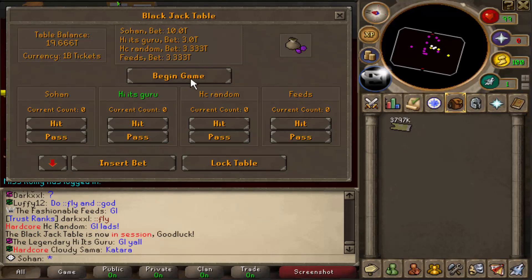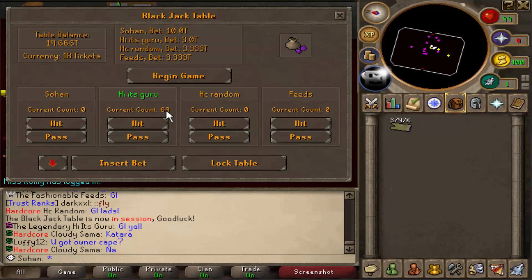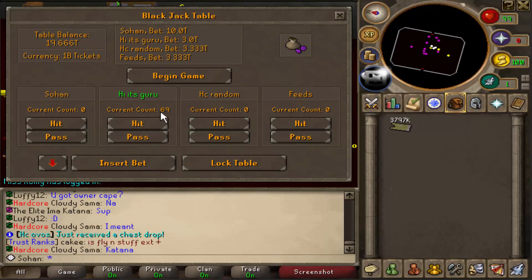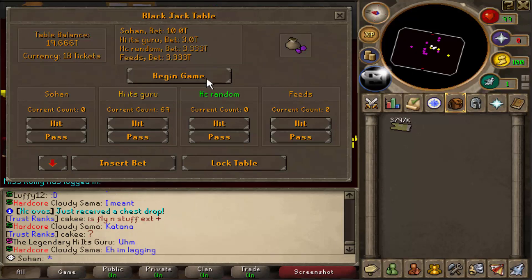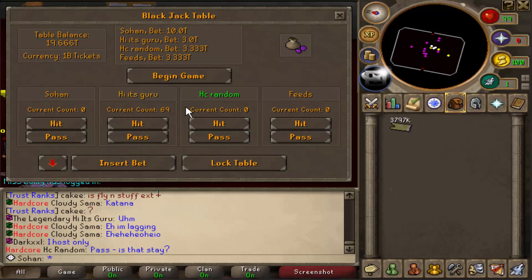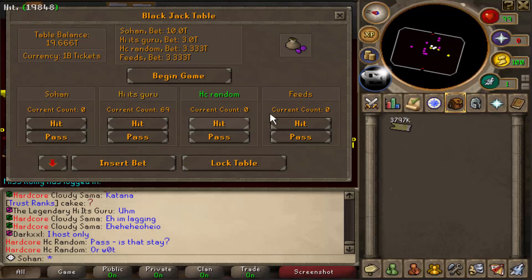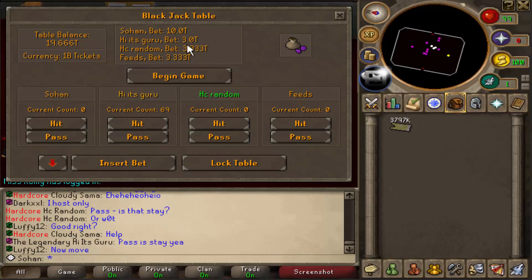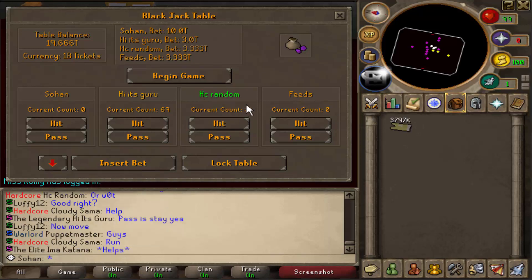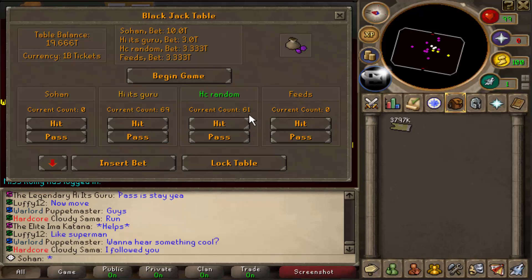The table's now in session, so each of these three guys takes their turn to play blackjack. He's rolled a 69, so he can either hit or stay — the aim is to get as close to 100 as possible. He stayed on 69. Once all three guys have finished rolling, I have to try and beat their number, and if I do, I get what they bet back.